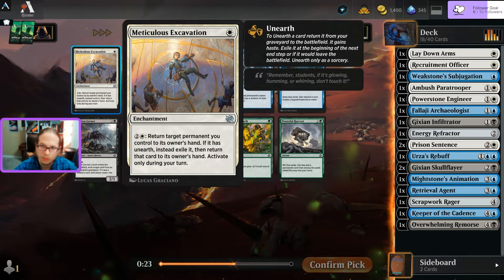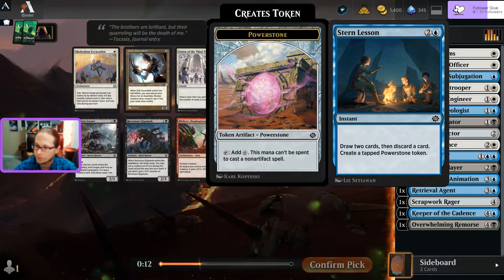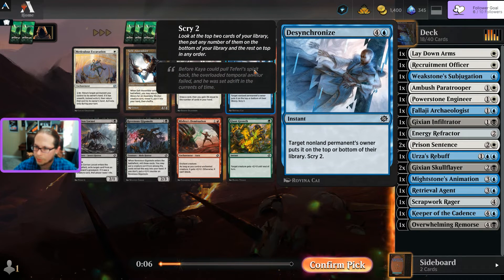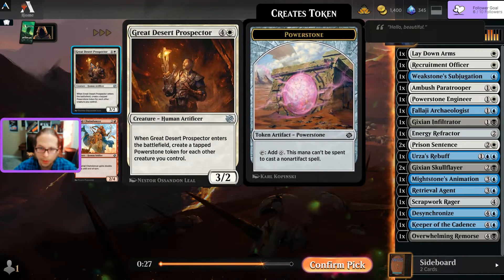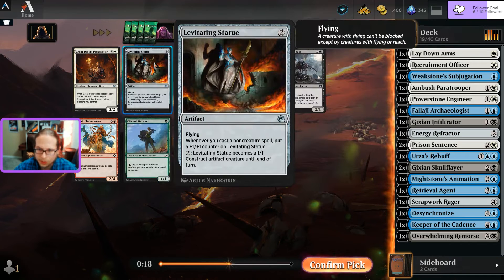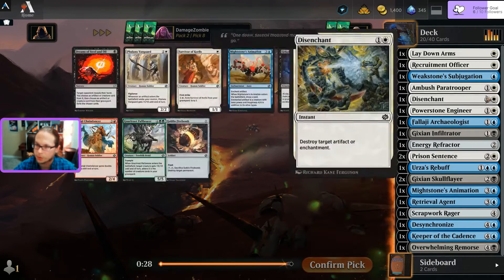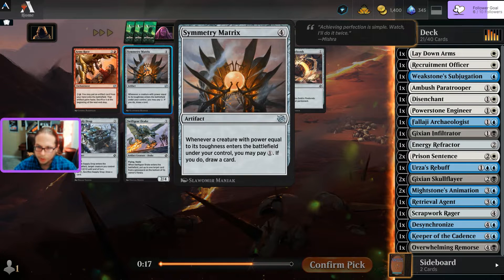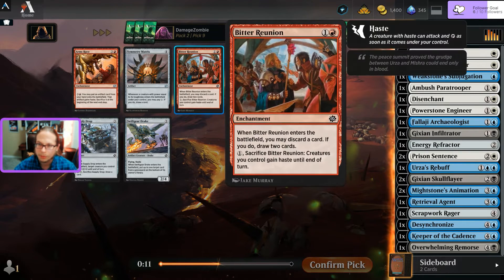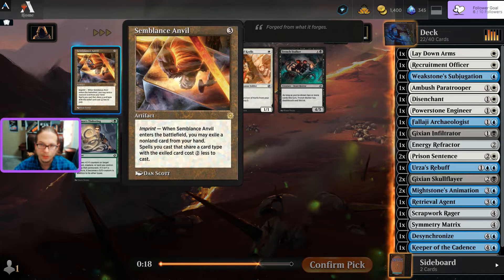Return target permanent I control - interesting for getting more use out of unearthed creatures. Draw two, discard, then create a tapped power stone token - that's key. Target non-land permanent to the bottom of their library for five mana, but still removal. Prospector makes power stones for five. Levitating Statue - a flying artifact you keep paying for. Going with Disenchant - so many artifacts. Might Stone Animation pick, that'd be the third Skull Flare. A red draw ability.